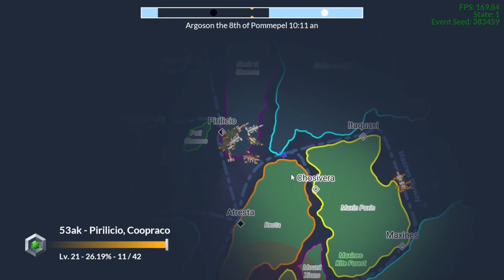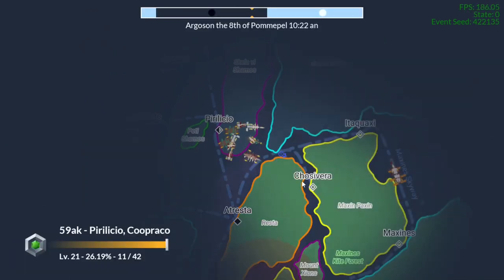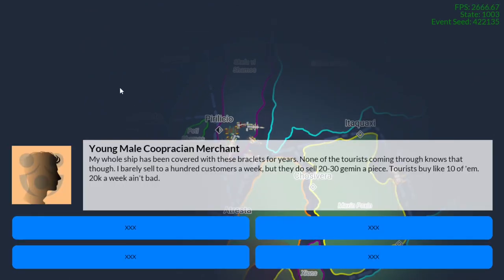If I talk to the same ship again, I'll get a different dialogue — you can talk to multiple people on the ships individually. It says a young male Caprician merchant: 'My whole ship had been covered with these bracelets for years. None of the torrid circuit tourists coming through knows that though. I barely sell to a hundred customers a week, but they do sell 20 to 30 Jimmin apiece. Tourists buy like 10 of them. 20k a week ain't bad.' So this is a merchant ship.